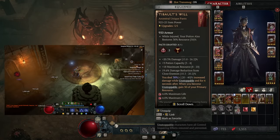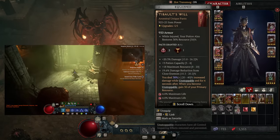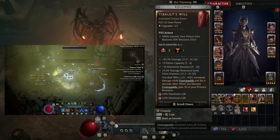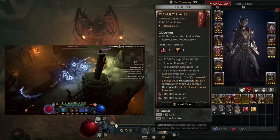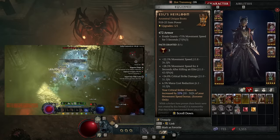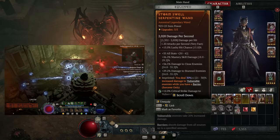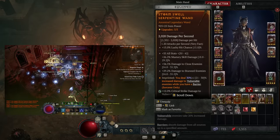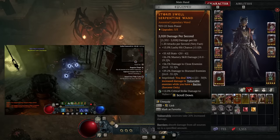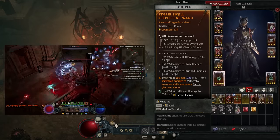For pants we're using Tibault's Will — absolutely awesome for this build. You deal increased damage while Unstoppable and for four seconds after, and when you become Unstoppable you also regain primary resources. If you don't have it yet, use what you have and slot it in when it drops. For boots we use Esu's Heirloom — same advice, slot it in when it drops. In the weapon slot we're using a Wand, a very fast attack-per-second weapon, which is exactly what we want. Look for damage to close enemies and damage to stunned enemies on your wand.